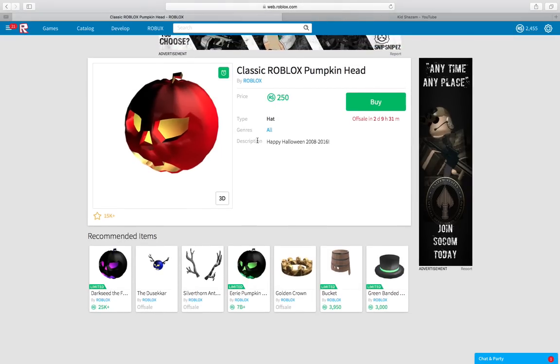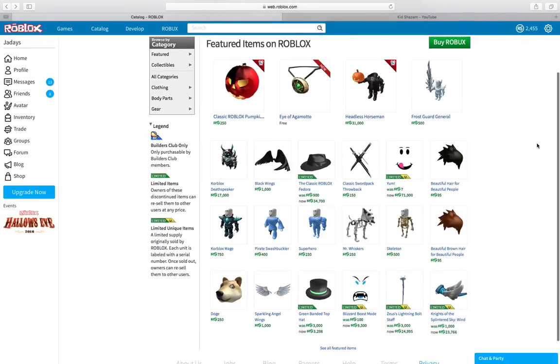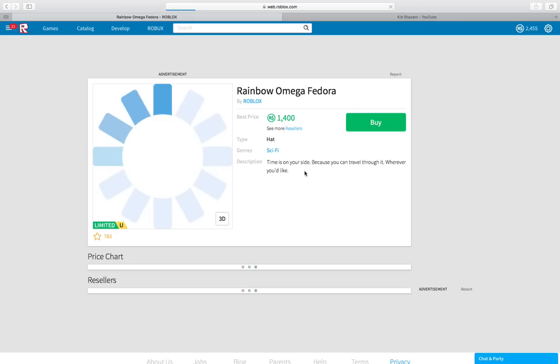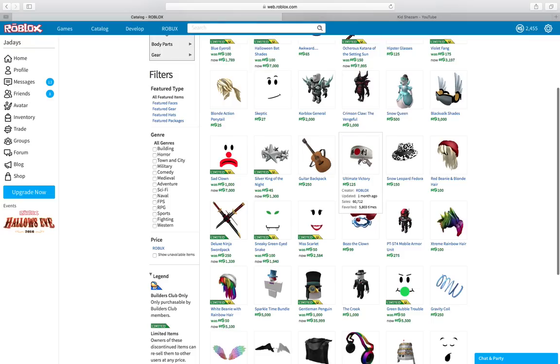Off sale in two days — oh no. I might buy this when I get 2,500 Robux, which is going to be in two days, which is when it goes off sale. I don't have a Fedora or anything like that — you guys need to comment if I should get one. That looks amazing — somebody just put it at 1,400. I would actually get that if it wasn't that expensive. I'm not buying that for that much; I would buy it for the 250 price though. I do like this also.